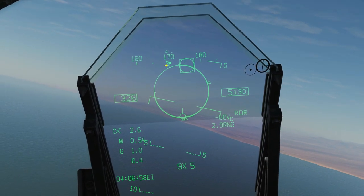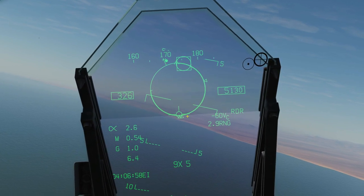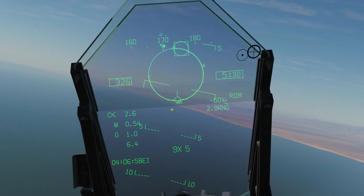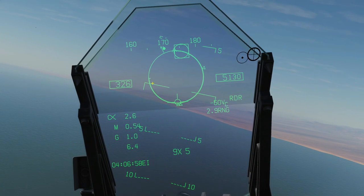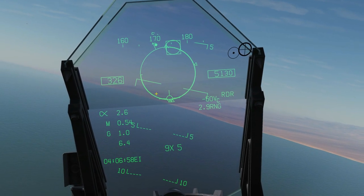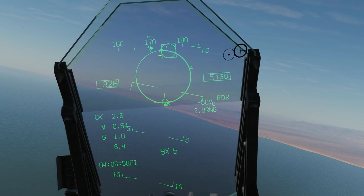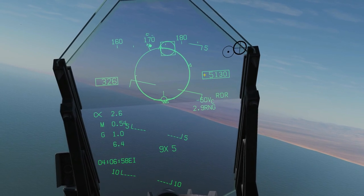Around the outside of the ASE we will see the hostile's relative heading — so it's saying that relative to me, the hostile is heading in that direction, kind of cold and slightly flanking left. Next is the ranging information on the ASE itself. This inner clock inside the ASE counts from the top around, and as we get closer it will count inward until we reach zero.